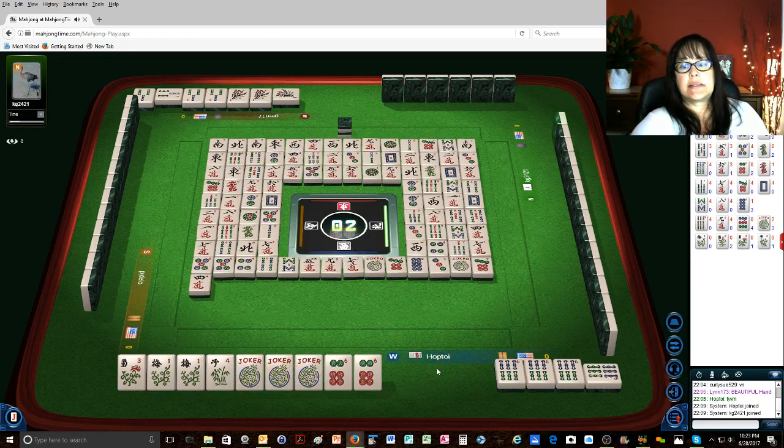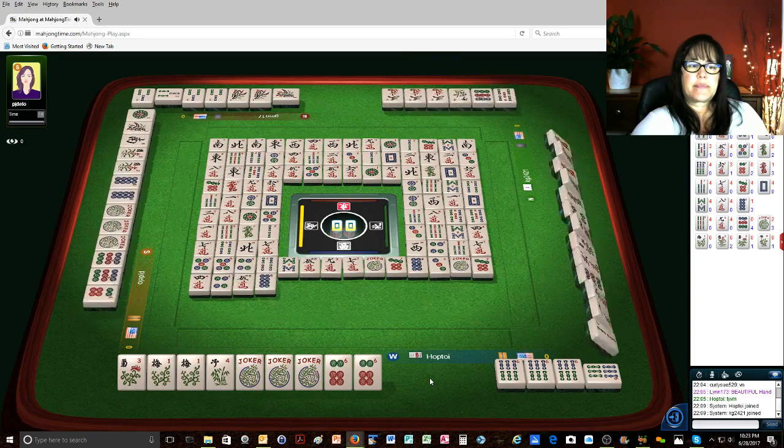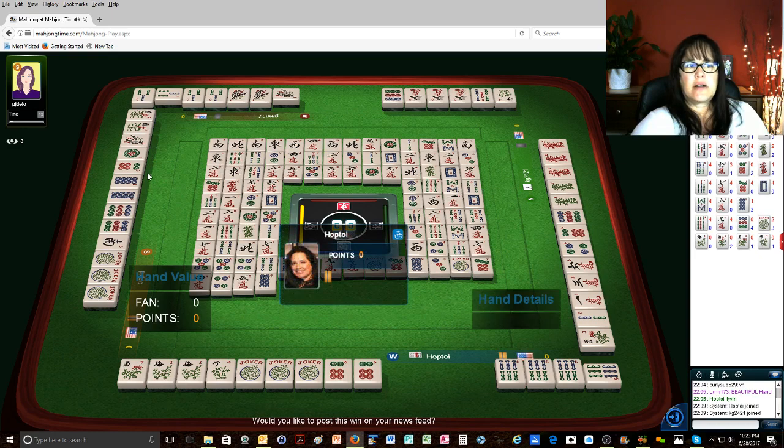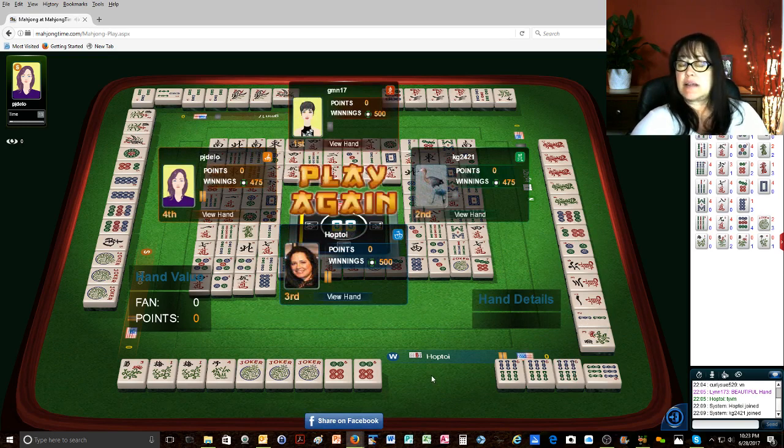One more chance. Four dots — oh no, I don't get a chance, so it's probably not gonna happen. That was it. Eight dots — oh, who had my tiles? There's one there — the six dot — and there's one there, and they had the flowers. Well, that was still exciting, don't you think? Give me a thumbs up if you enjoyed that, and if you haven't subscribed to my channel yet, click subscribe. Hopefully I'll see you at the next table!